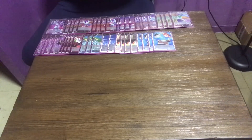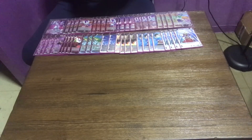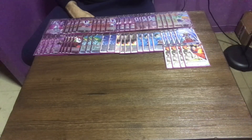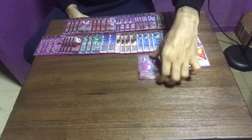Our blue package: we run 4 Whis Coercions — pretty standard, you negate the attack and restand one of your energy. Then we run 4 Sensu Beans, which untap energy and give any of your cards a 5k buff for the turn. It's great on your leader — the leader's effect gives itself 5k, then Sensu Beans makes your leader 25k for your opponent's turn, which is extremely high and very nasty for your opponent.